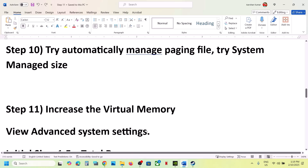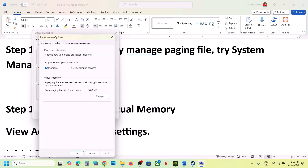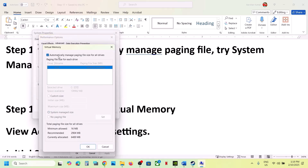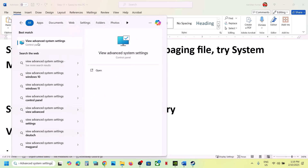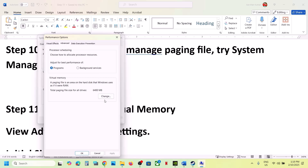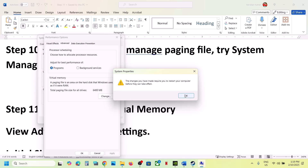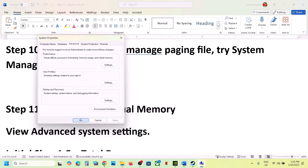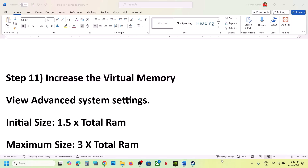The next step is to manage the paging file. Type 'View Advanced System Settings' in the Windows search box, click the first Settings option, go to the Advanced tab, and click Change. If 'Automatically Manage Paging File Size for All Drives' is unchecked, put a check on it, click OK, hit Apply, and restart your computer. If that doesn't work, go back, uncheck that box, select 'System Managed Size', click Set, click OK, restart your computer, and launch the game.